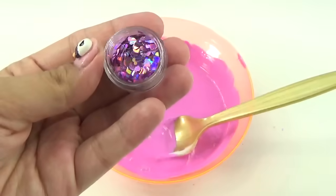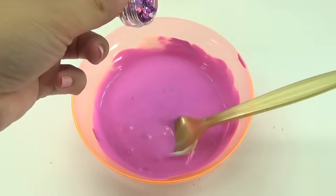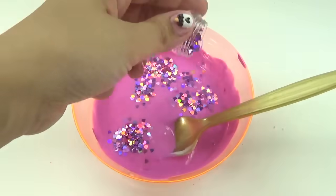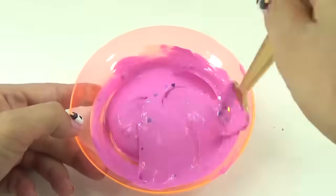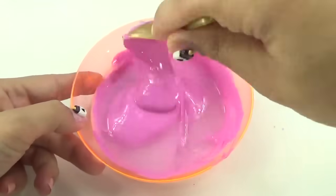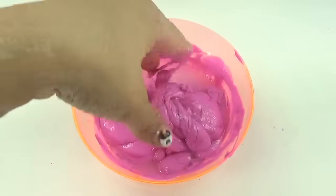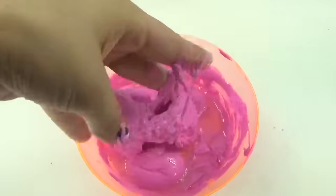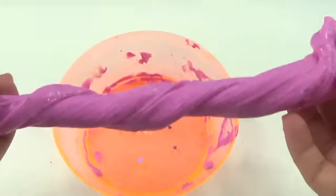Time to add some of these holographic purple hearts — these are so cool looking. Let's go ahead and sprinkle them on in. Time for some liquid starch. Okay, we're going to get messy with our hands now. All right, we're just about where we want to be with this slime.